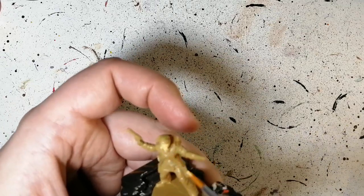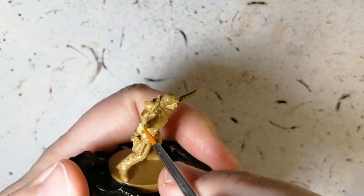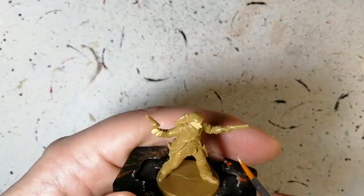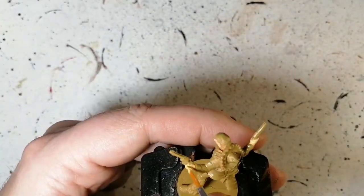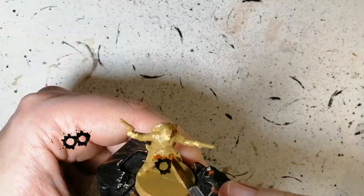It's pretty much just his face and his hands as well. I thought at first he was wearing gloves but no, he's not — so face and hands with elven flesh from Army Painter. It's like a yellowish tan color almost, but great for skin.